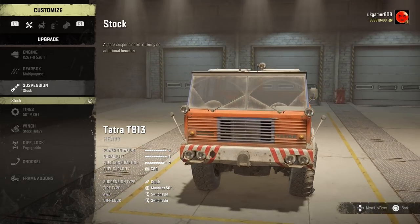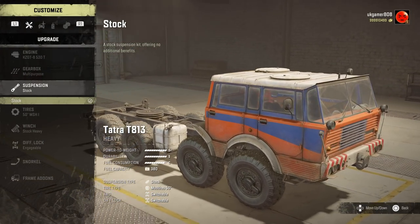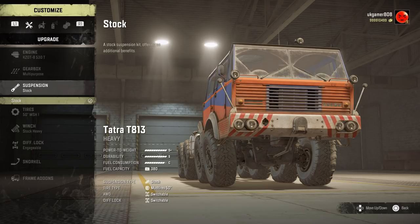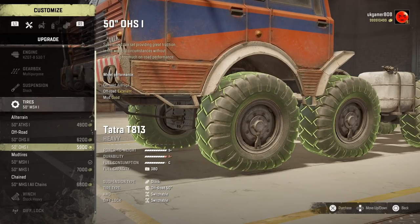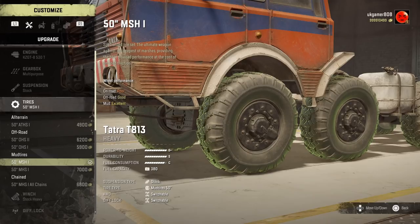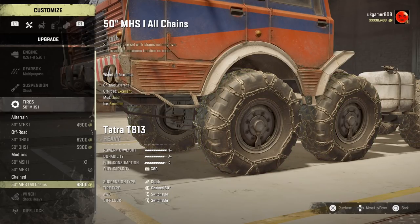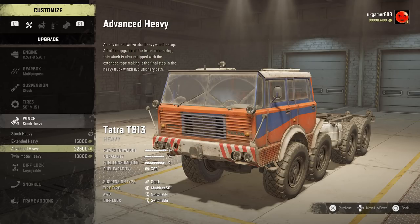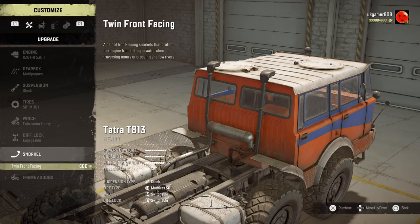Suspension-wise, because of how this vehicle is designed the wheels look a bit strange – that's just the suspension setup. If you raise it the wheels will start toeing in, so you won't be getting a raised lift on this. Tire choices: one all-terrain, two off-roads, and two mud tires – I'll go with the MHS 2s. There are also chain tires available. Winch-wise everything we normally get is here: extended heavy, advanced heavy, twin motor heavy – we'll have the big winch.